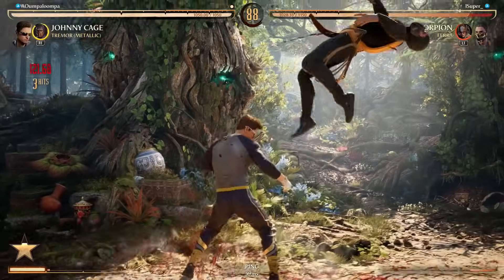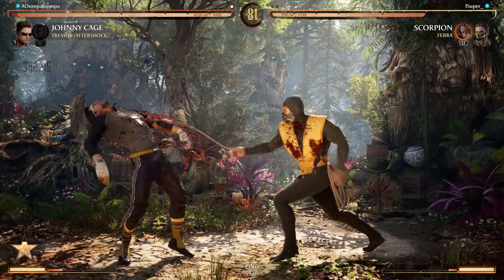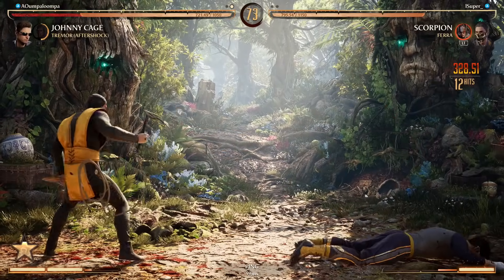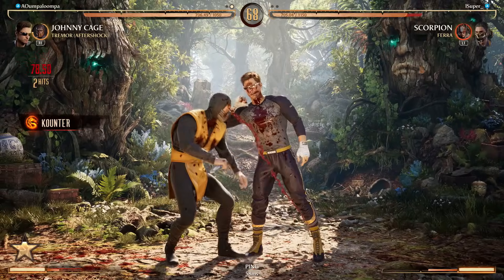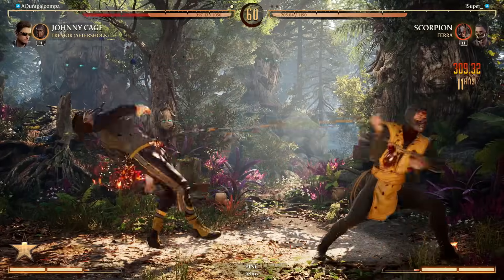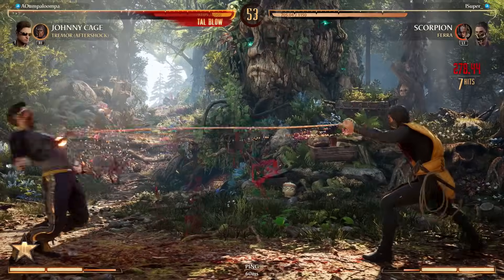What a jump — Johnny Cages are psychic when it comes to jumps. That was cool. Right when I was gonna press a button. It's so beautiful that you can't hold that anymore — that used to be such an annoying wake-up to defend against. Should do it here — look at that meterless damage off of a Pharah overhead that's plus on block.